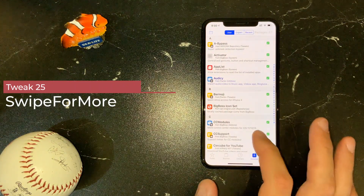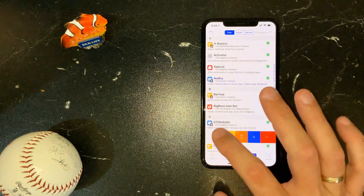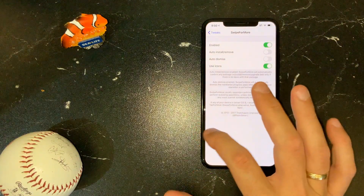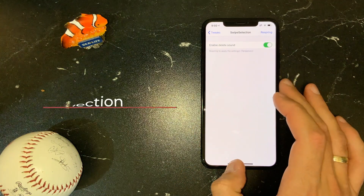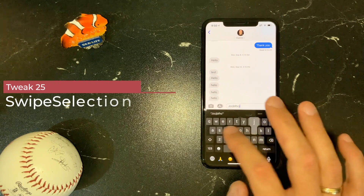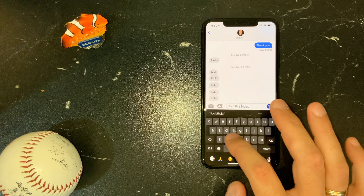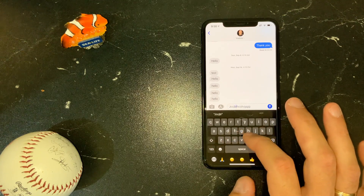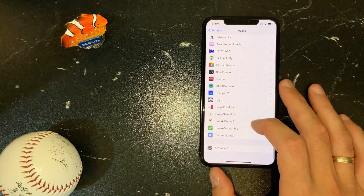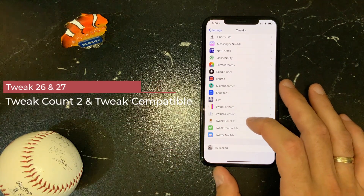Swipe for More is another Cydia tweak that enhances the Cydia experience — it gives you the option to have multiple menus when you swipe to the left. Swipe Selection is an amazing tweak: when I type on my keyboard, I can easily move my cursor wherever I place my finger, back and forth. For tweak count and Tweak Compatible — these two are for Cydia. One shows me how many tweaks I have installed in Cydia, which is 67.